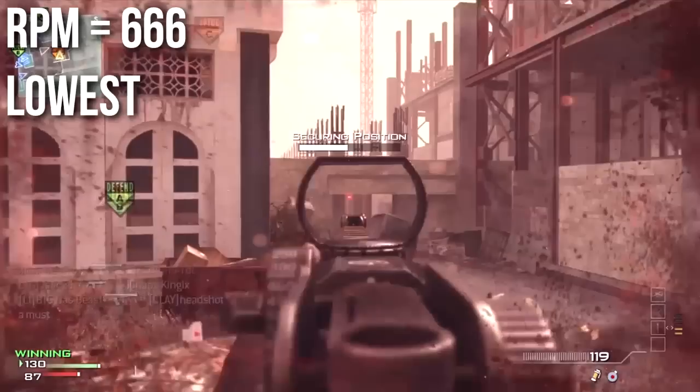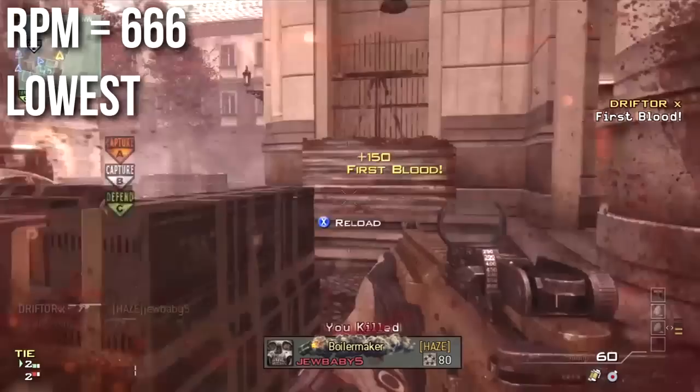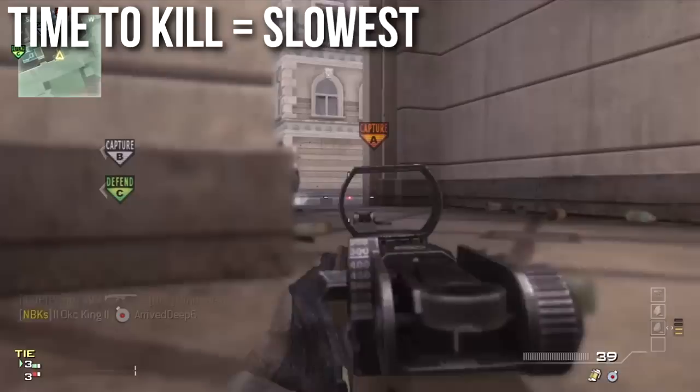The first and most crippling weakness of the CM901 is its very low rate of fire of 606 rounds per minute. This is the slowest firing fully automatic assault rifle in Modern Warfare 3. It is a little bit better than the MK-14 if you can go ham with your trigger finger, but it's really, really slow — more in line with a lot of the light machine guns. This gives this weapon the slowest overall time to kill.